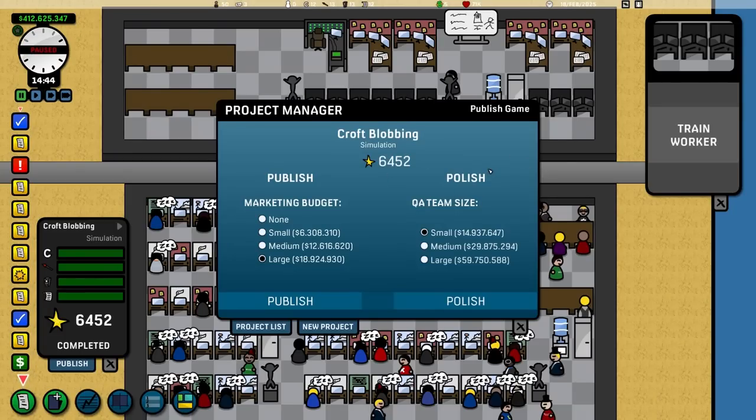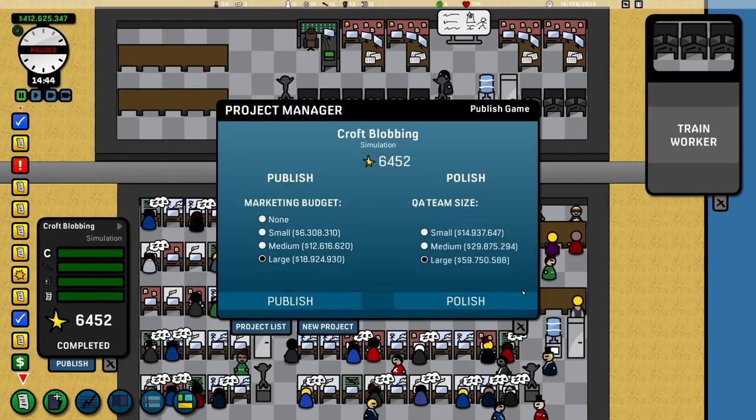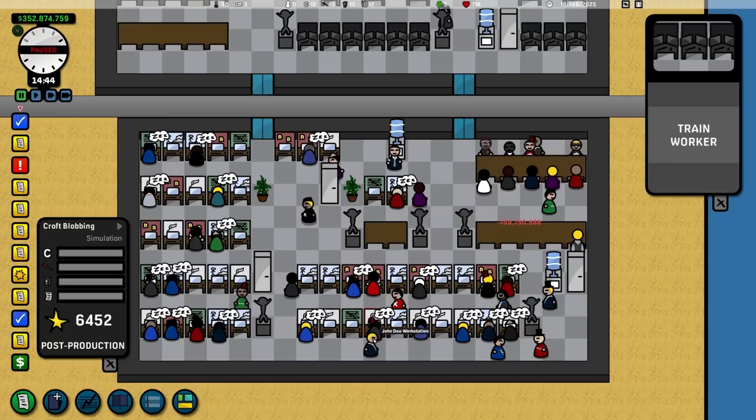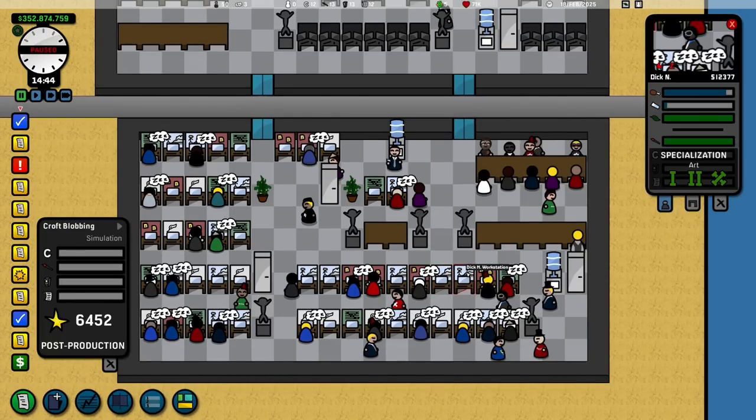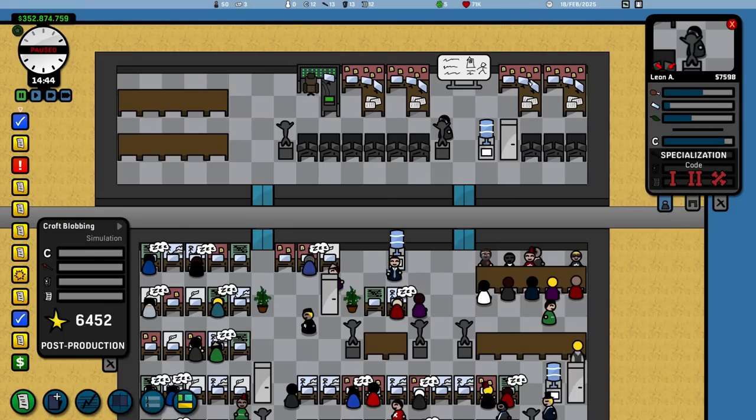One thing you can do is once you've created the game, you can polish it up. I'm going to do that now and publish it with a large budget because I've got a lot of money. On a large title, people first go to a table to discuss it in pre-production, then go to their workstations, and then in the polish stage, they move to master workstations up here that cost a bit more money. I've just forked out 50 million, which is about an eighth of my money.